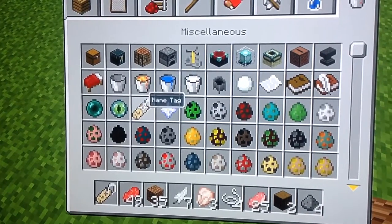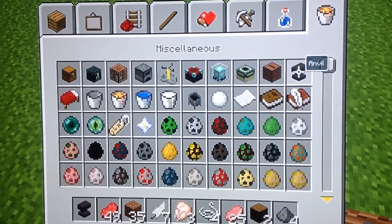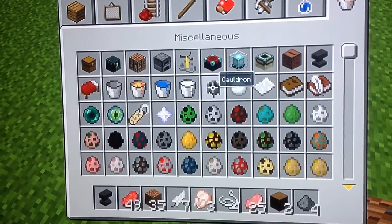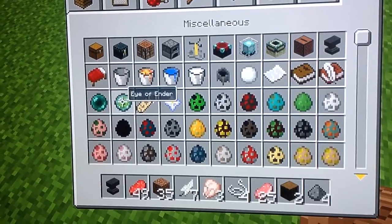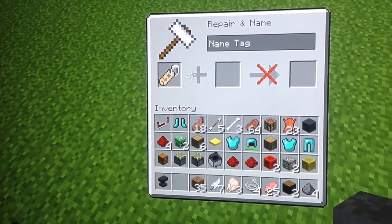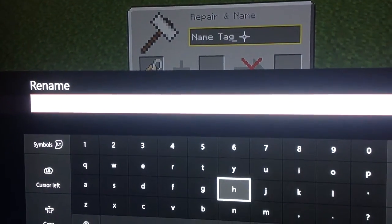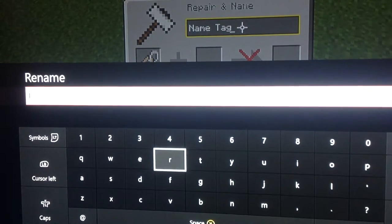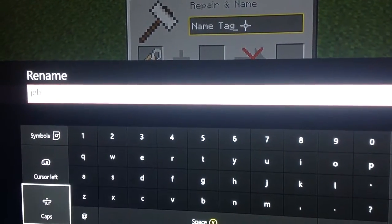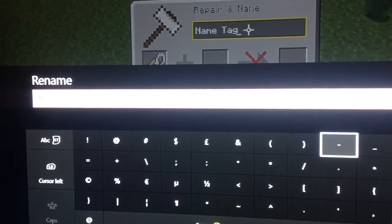You get a name tag. You get an anvil. Then name it Jeb. Then name a sheep, but you have to put a line — so the name is Jeb_ with an underscore.